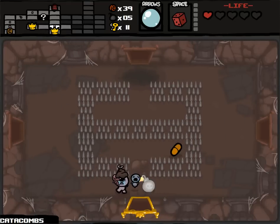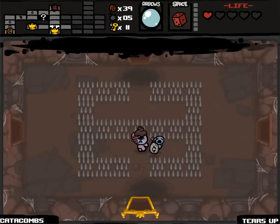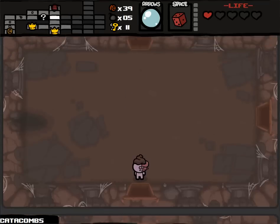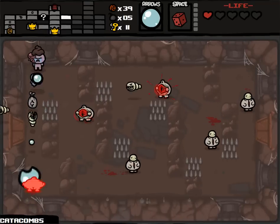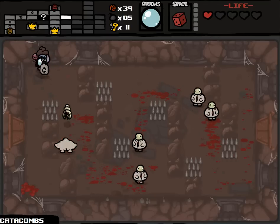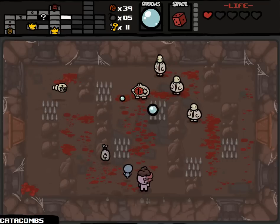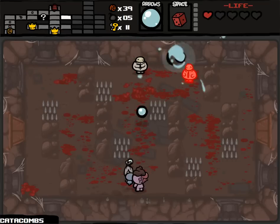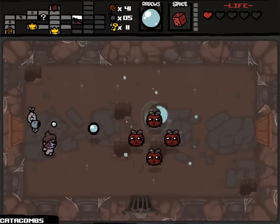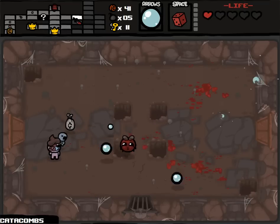I'm still in a terrible position - I need health desperately, thanks to that room that was freaking impossible. Now I'm gonna die - well, I might die. Okay, this is doable. We're playing extra careful mode right now, and we made it. Really really desperate for health - a lot of things will kill me in one hit. These guys move slower thanks to the Skatol that I picked up from the arcade.